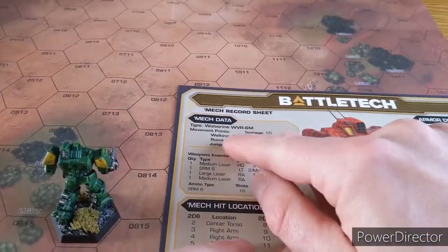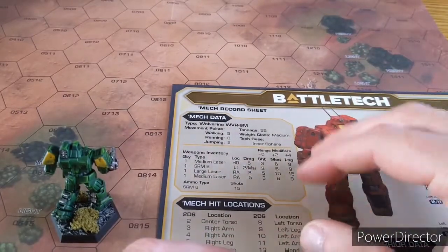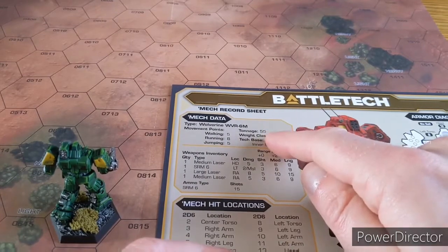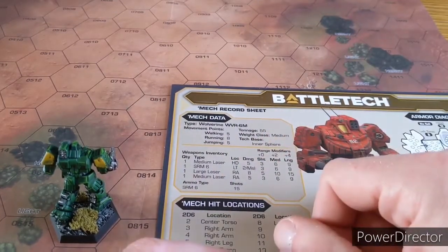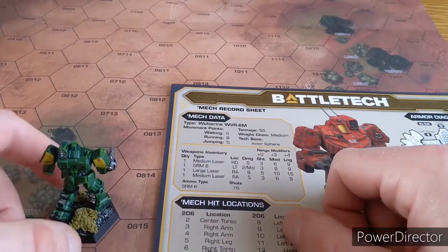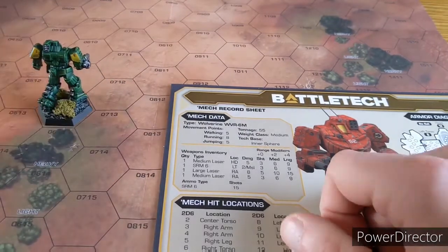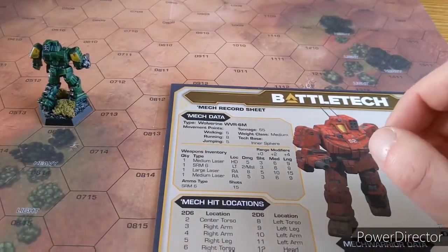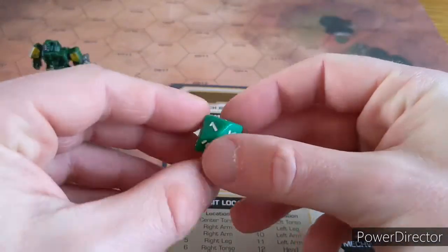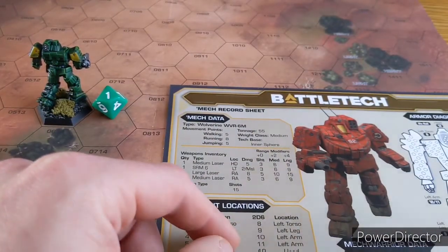Our mech has 3 options: he can walk, he can run, and he can jump. They obviously have different distances and also affect how hard the mech is to hit and its own shooting penalty. We're going to walk - he's got a walking movement of 5, so we move 5 hexes. Because he's walked, we indicate that with a green die showing 1 next to him, meaning he's slightly harder to hit.